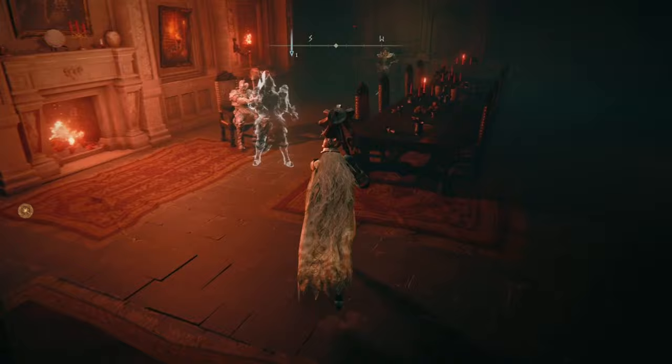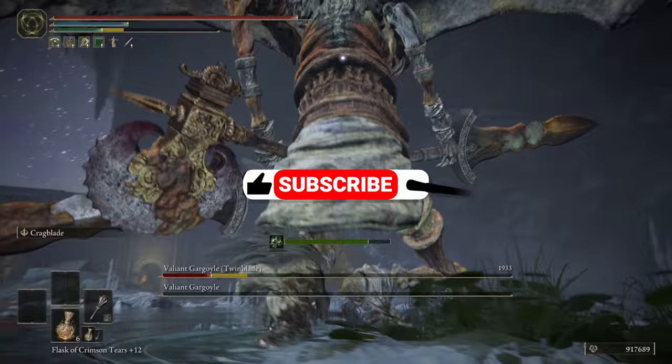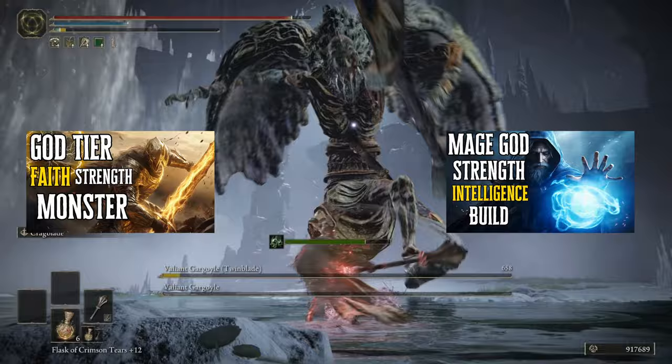And that's going to be it for our Cragblade Champion build. Thank you so much for watching until the end of the video. If you enjoy this kind of content, make sure to subscribe and hit that notification bell. I did just drop a Faith Strength build that is incredible, as well as a Glass Cannon Intelligence Strength build, so go check those out. Until next time, stay safe, enjoy the game, and I'll see you guys in the next one.